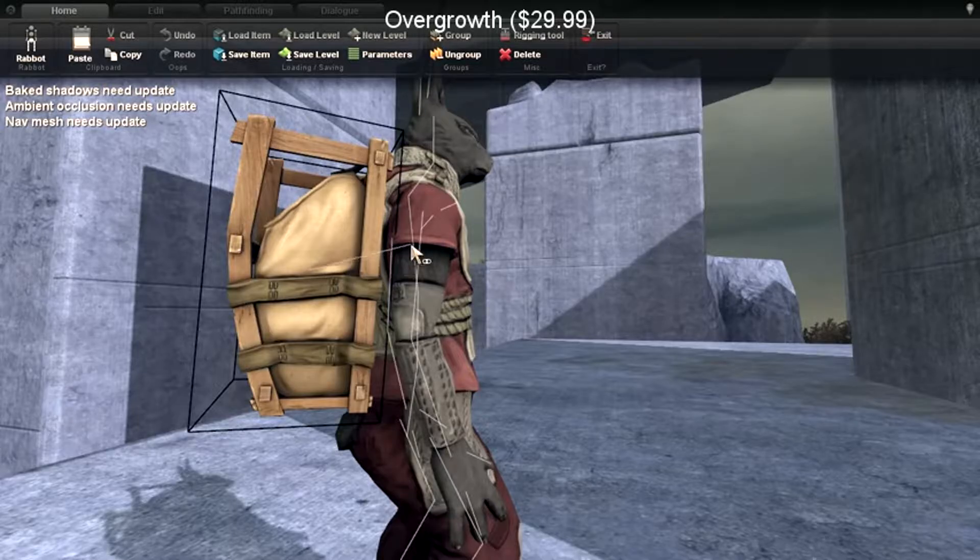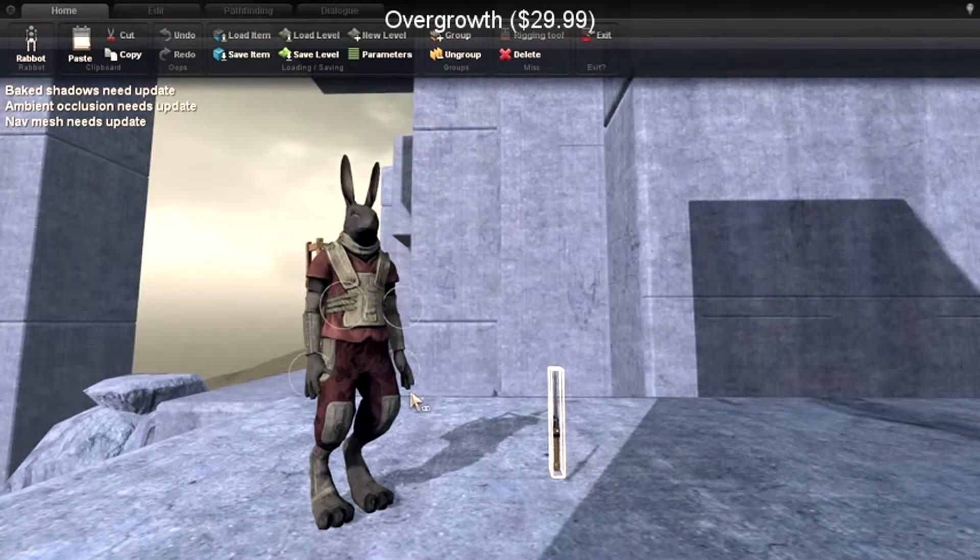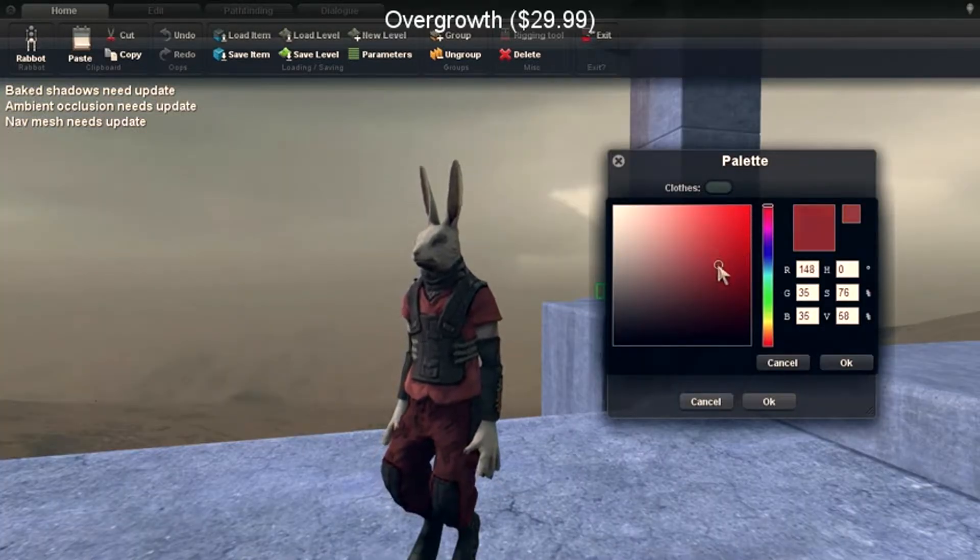In various ways, like putting a backpack on, or putting a knife on someone's belt. Almost everything can be tinted by pressing Ctrl-P, and you can edit other...